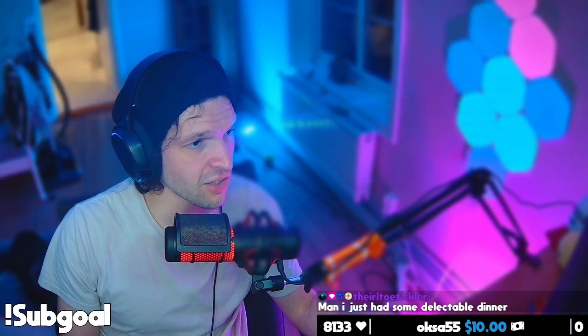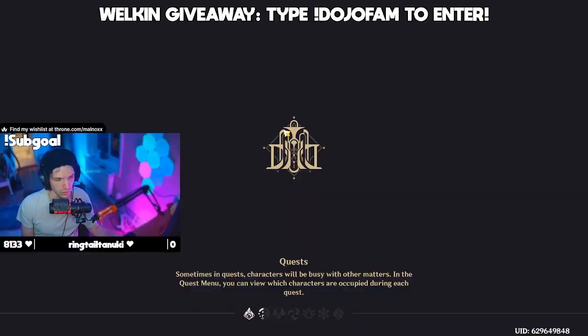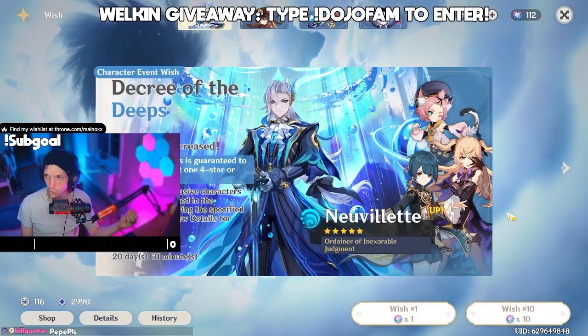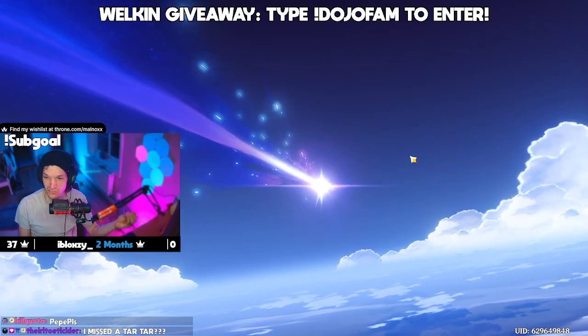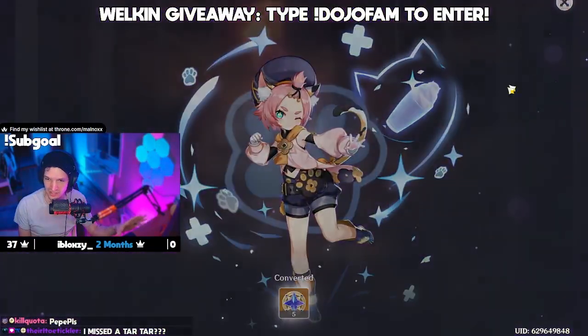Nervalette has already converted everything, so we don't need to worry about anything. I'm going to go up to the Sea Otter boys. We're going to pull there for Nervalette. They're all here, they're all waiting for us, chat. We are at 4 pity. 4-star first single pull — based!